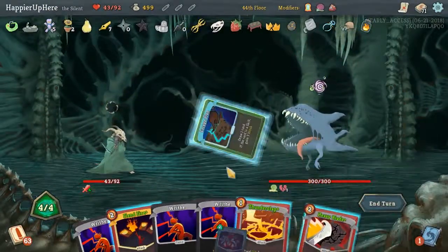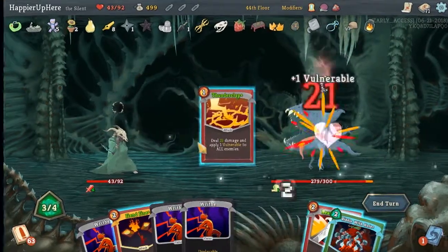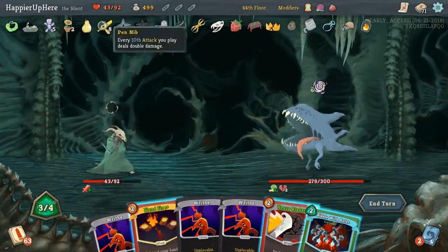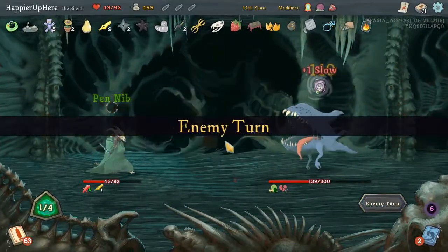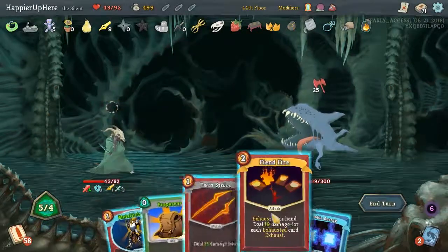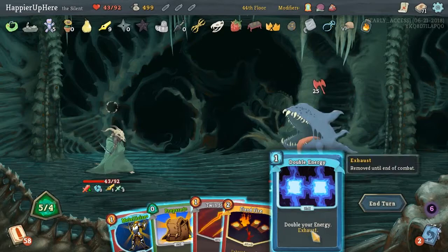Let's first draw a card. Thunderclap. We can play both actually — I was hoping to activate the Penib, but unfortunately we'll have to do it this way. Now it's active on the next turn. It's 29 times 4 — that's unfortunately not enough. Let's double the energy, play this, and see what we get. Escape Plan — we want to keep that. Let's get rid of the Fiendfire.